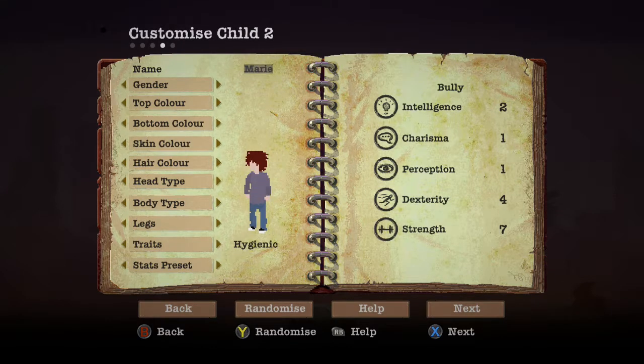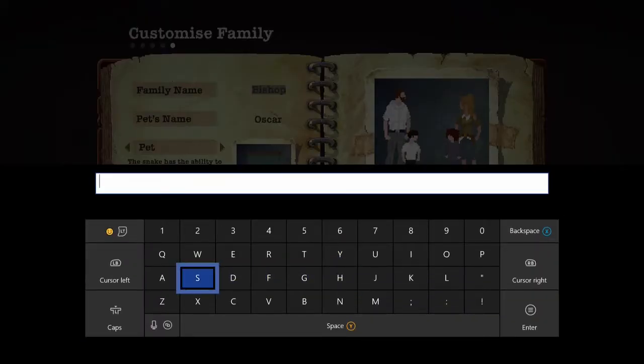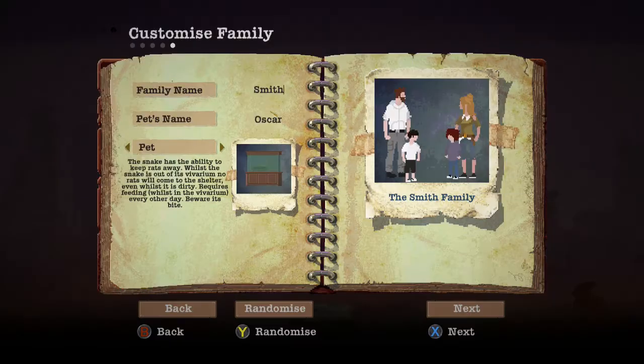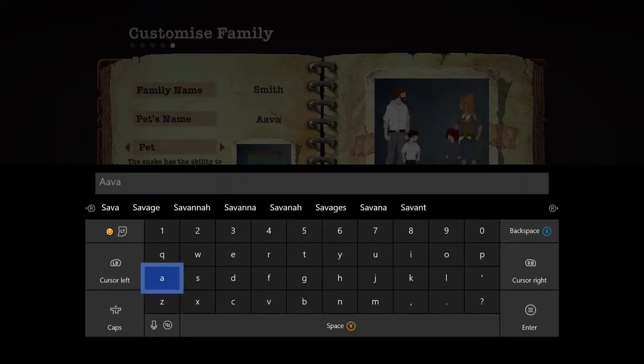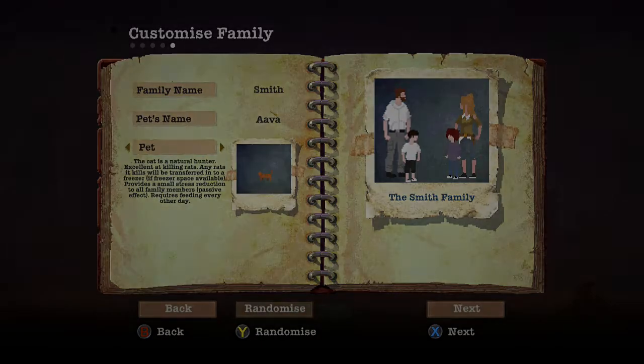Thomas, sure, why not - and Mary. I don't want my kid to be a bully. You are alert, yeah. We'll call this the Smith family. Pet's name will be Ava - king's pet - and it will be a cat.